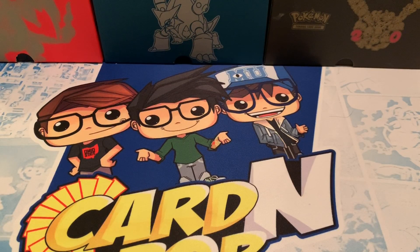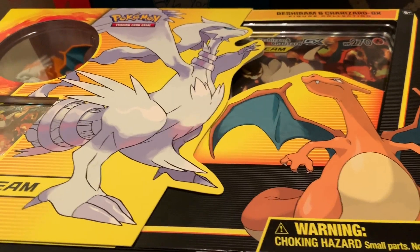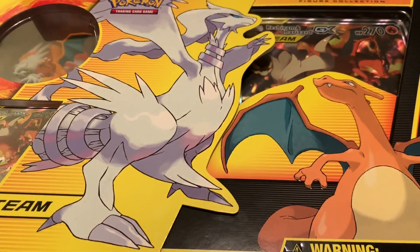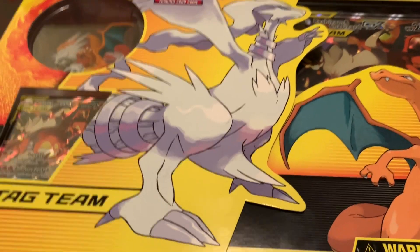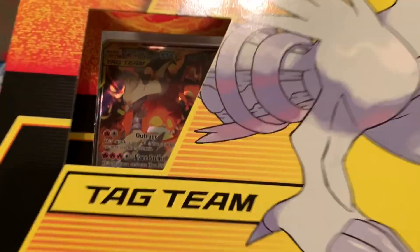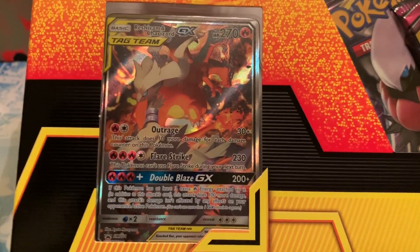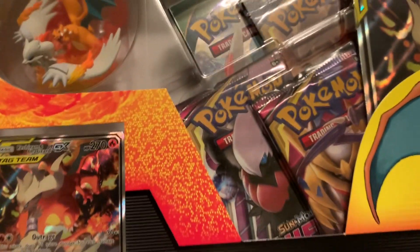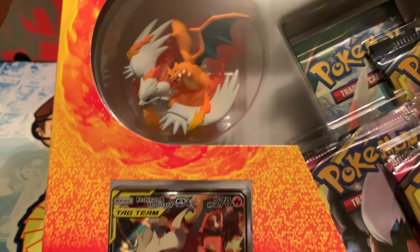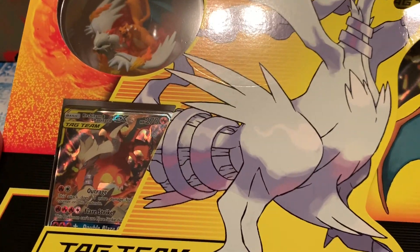Today we have a product we haven't opened yet. It is the Retrogram and Charizard figure collection box. Super excited to open this one. You get this awesome foil card right here — probably one of my favorite artworks — and you get the figure right here. With that being said, I'm going to open this off camera and show you what we get.